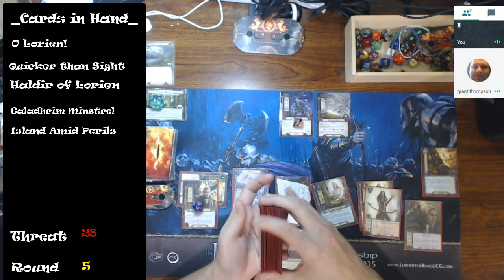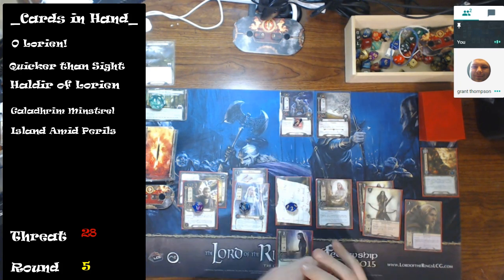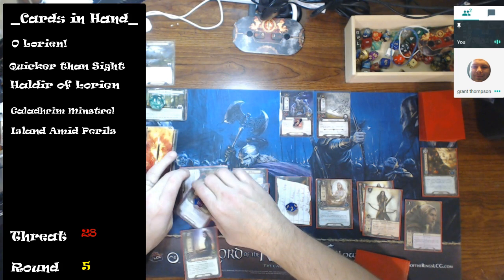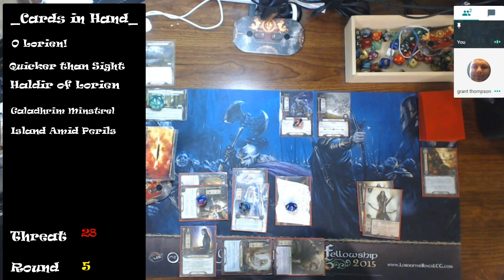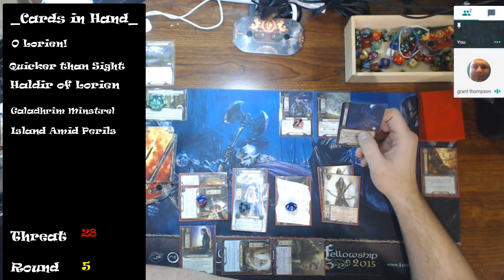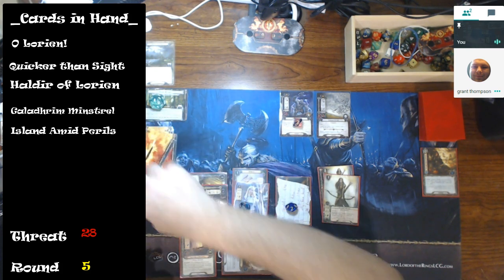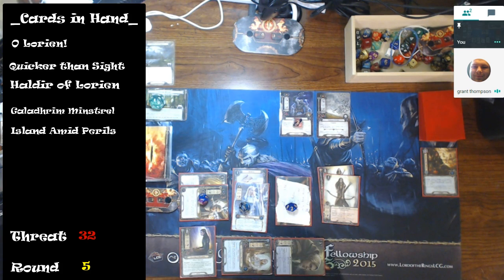I quest for two with Celeborn, Galadriel already committed, so that's five — I want to make sure I get through, so six. There's only two in the staging area, so this is good. Pursued by Shadow comes out — it increases threat by one for each character not committed to the quest: one, two, three, four. I have to raise my threat by four, putting me at 32.